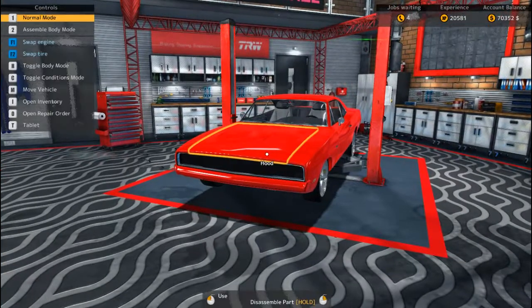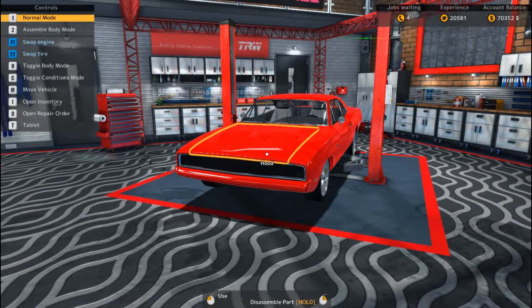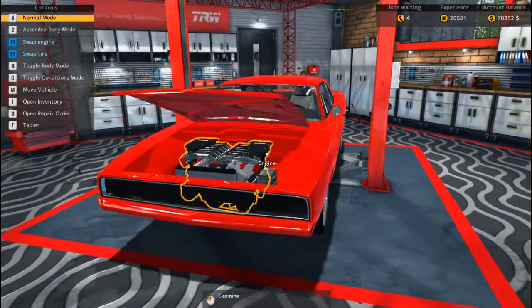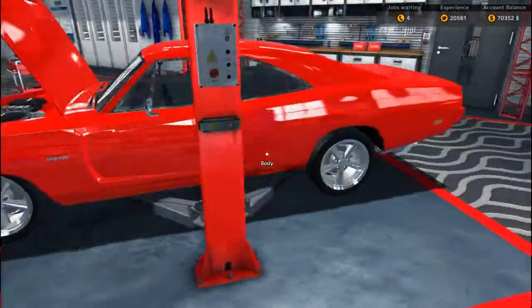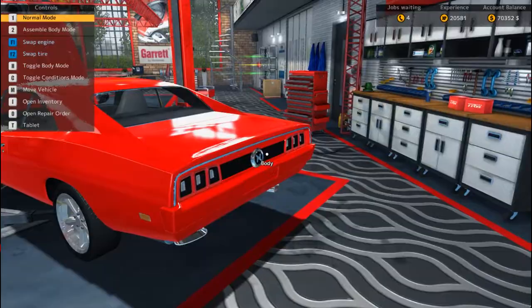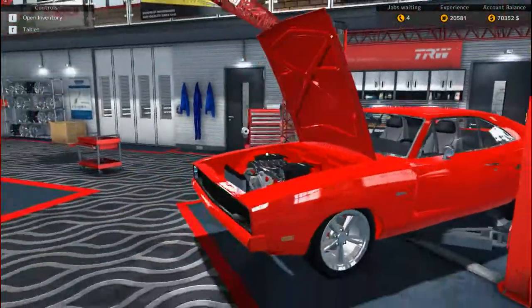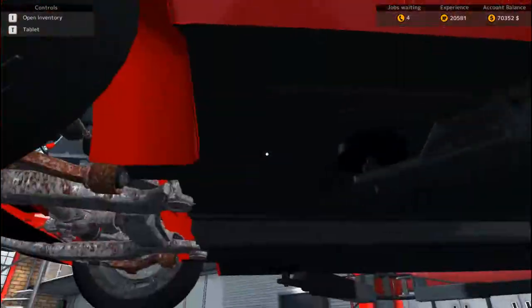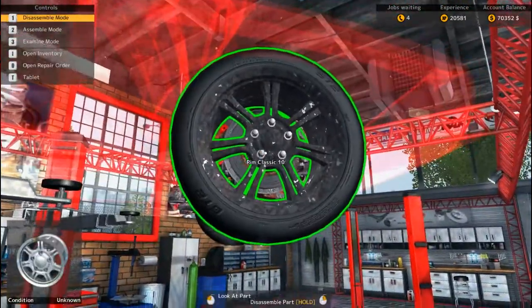What is going on guys, George here! We're back in Car Mechanic Simulator 2015. I know everything in the hood, I know everything in the rear end, but now we've got to do the front end. We need a transmission and everything. I'd like to get all of this done because we've been working on this car for quite a while.